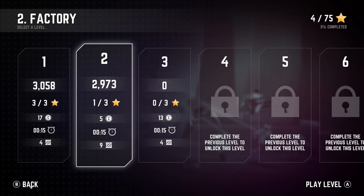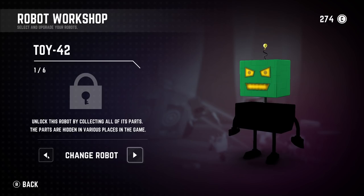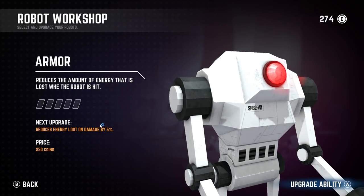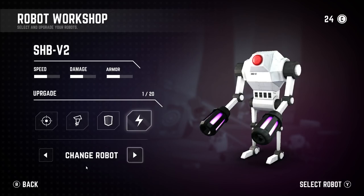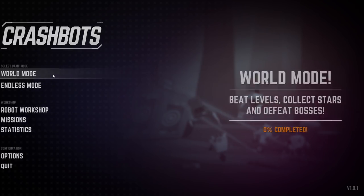Let's jump back to the Robot Workshop and see what coins we have. It looks like we do have enough. We've got weapon, jetpack, armor, and battery life upgrades available. Let's upgrade the battery ability — reduce the amount of energy used when moving or sliding by 10%. Sweet, that's a nice little thing.